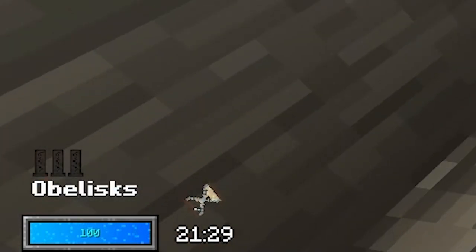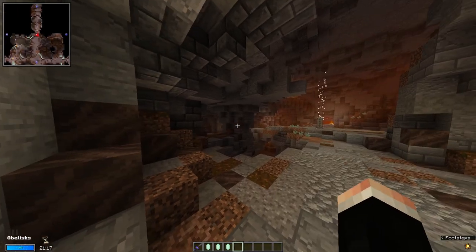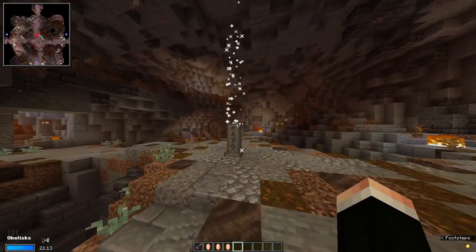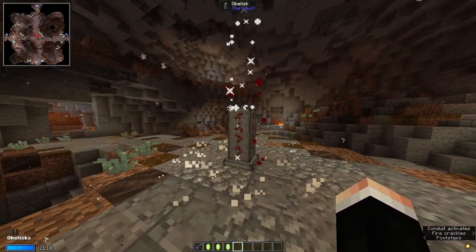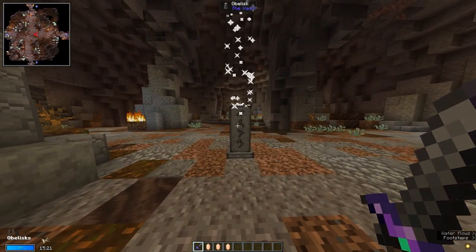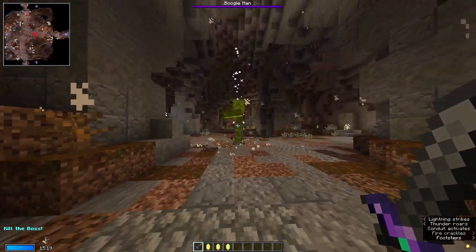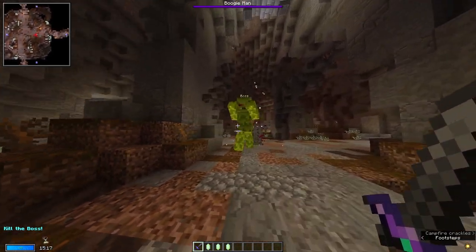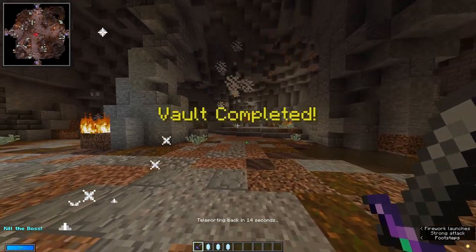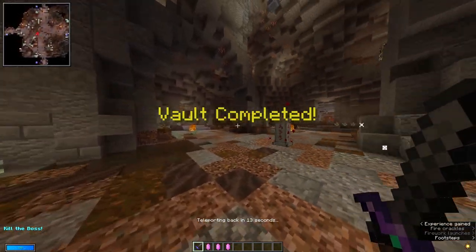Next up, we have obelisks. Obelisks are very similar to monoliths — in your first few vaults you will need to find about 2 to 4 of them to complete the objective. What sets obelisks apart from monoliths is that they will be way easier to find, as they usually spawn in the middle of a common room. Once you light the final obelisk, a boss will spawn that will constantly attack you using ranged and melee attacks. You'll be able to leave the vault after you kill the boss, and you'll be automatically teleported back to the overworld.